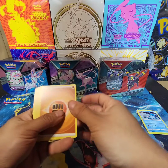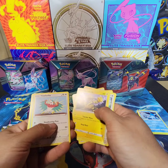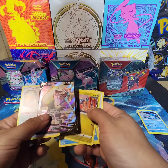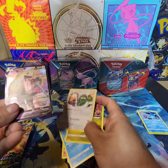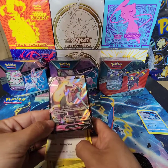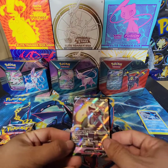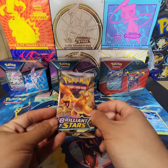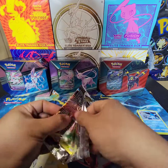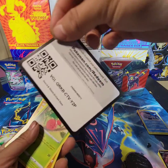Wolf on the back, fighting energy, Barry, Torque, Twig 12, Hawlucha - oh, Boltund V from the trainer gallery! My first trainer gallery card - actually it's my second. I pulled the Sylveon before. I'm trying to get that gold card right there guys.